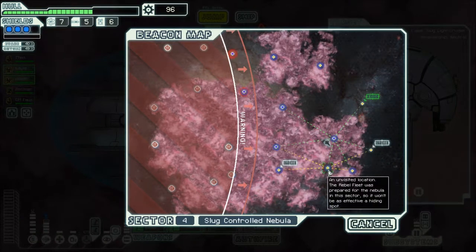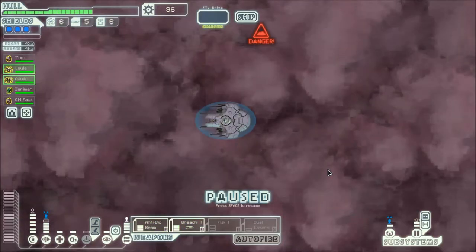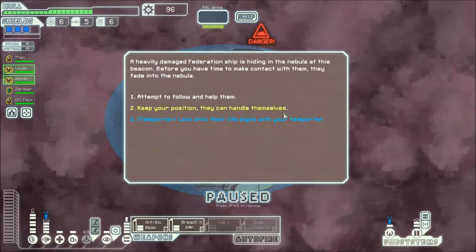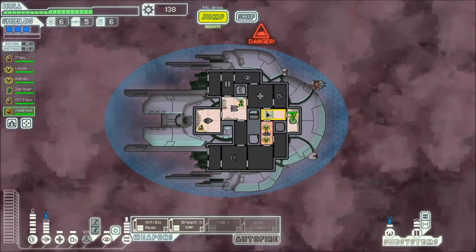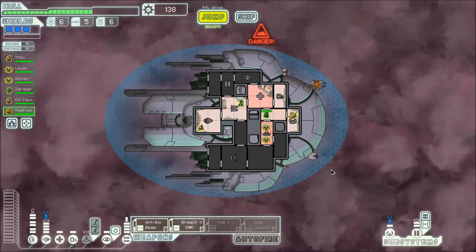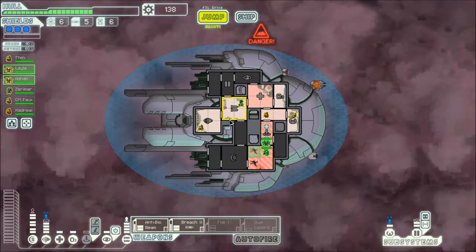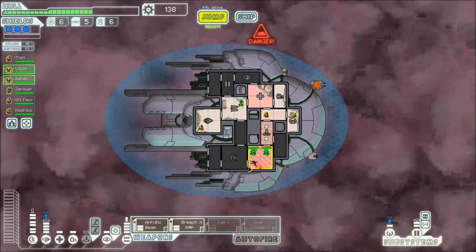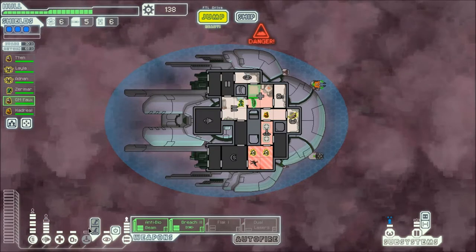That requires some degree of crew manipulation — you have to trick the enemy into getting into a position where you can do that. Yes! Another crew member — fantastic. I'm kind of feeling like you guys should deal with that, but also I was thinking maybe we can get that one other achievement.